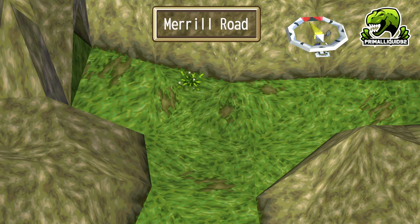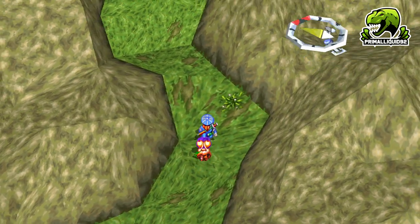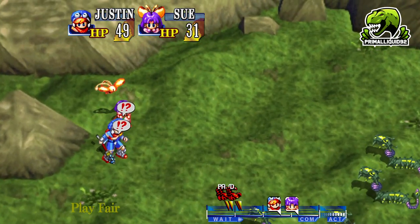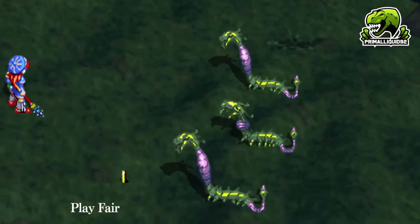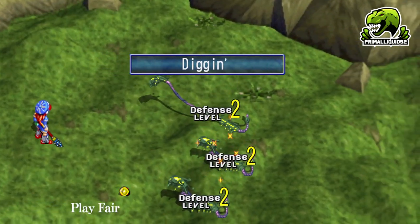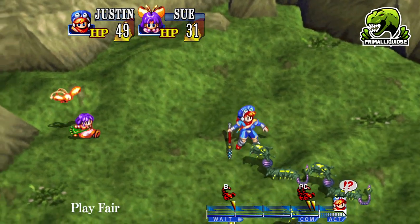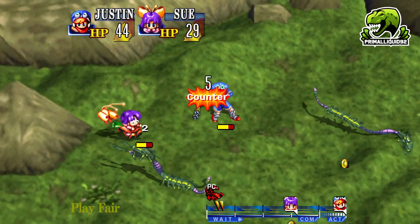Sue's AOE skill is actually complete AOE — covering the whole field. As you've seen with Burn and Burn Flame, AOE sizes in this game can vary, but the skill we're getting for Sue is guaranteed to hit the whole field. I'm going to go around the long way because I want to fight the extra battle.